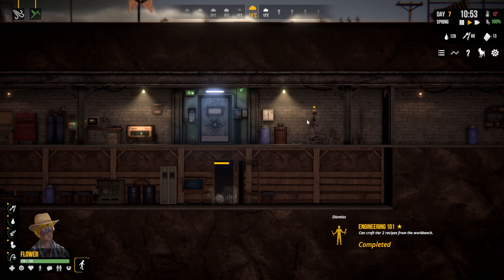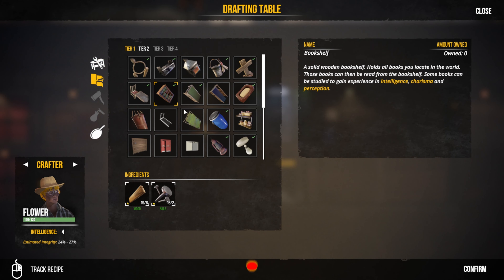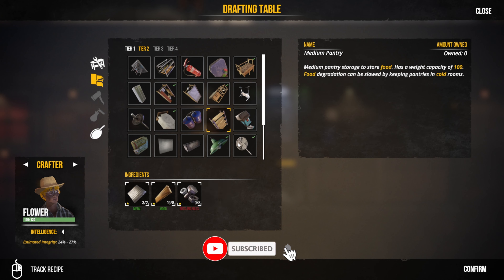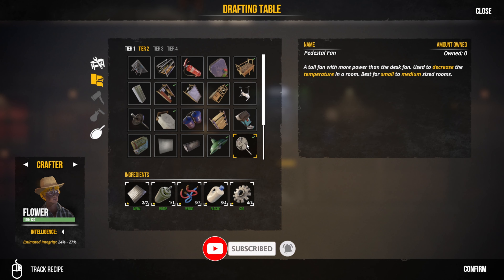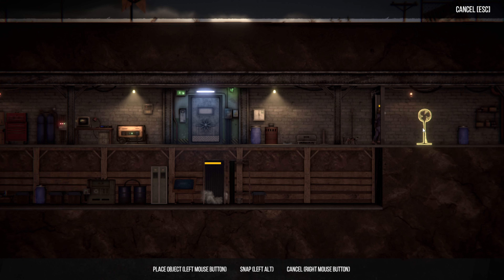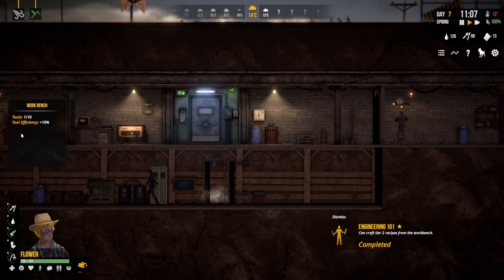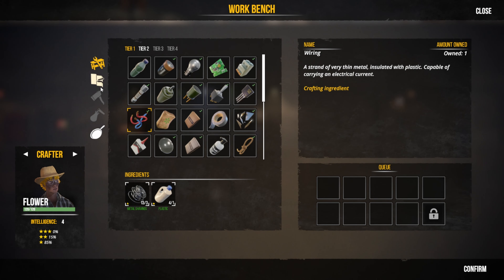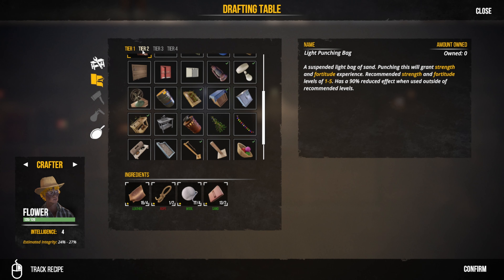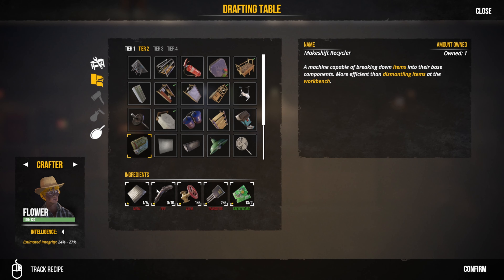Flower, could you just come back over here — there we go, tier two, pedestal fan. I'd like you to craft that in here please. Then we're also going to put a nice big pantry in here, so we're going to need eight nuts and bolts and some metal plates.